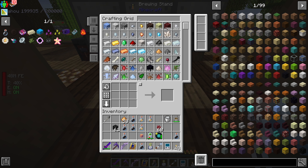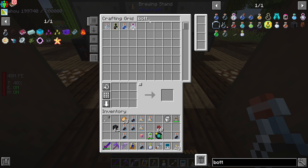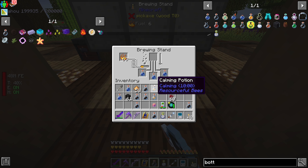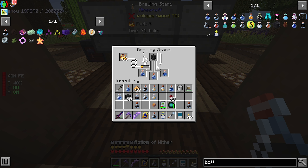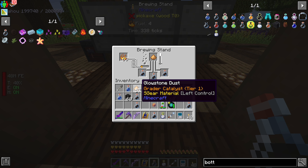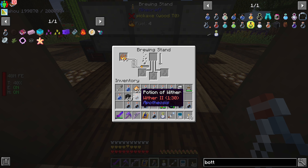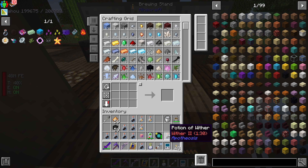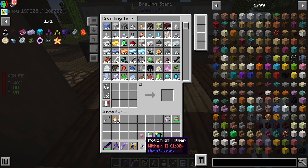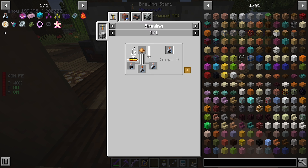Another nether wart, I need three more bottles of water, a wither skeleton skull, and a glowstone. Okay, that should be all of those that we need to make - four of those.